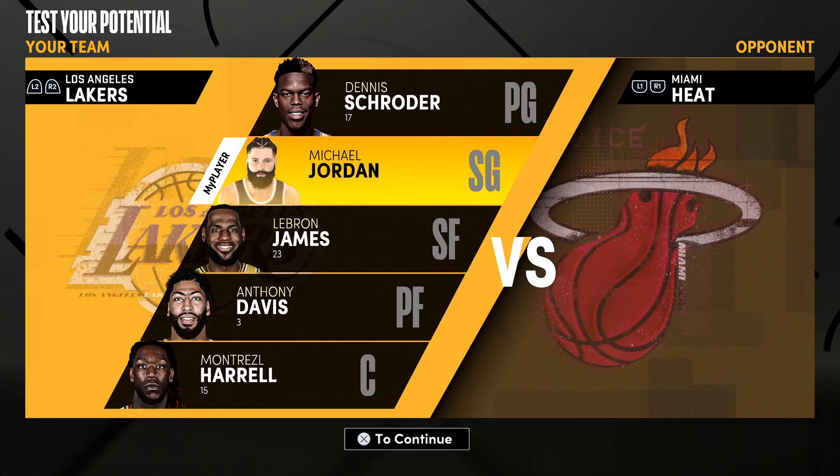This is a park Michael Jordan build in NBA 2K21 Next Gen. If you want to take it into rec center or pro-am, I would 100% upgrade your free throw and change the build up a bit. Hope you guys enjoyed — if you make this build let me know in the comments, and let me know what changes or suggestions you have. Drop a like, subscribe if you're new, and I'll see you in the next one.